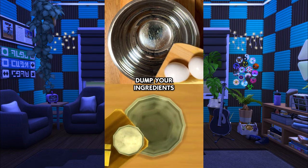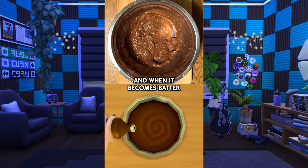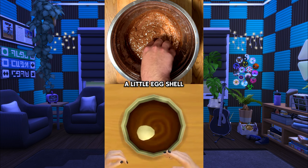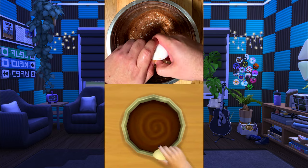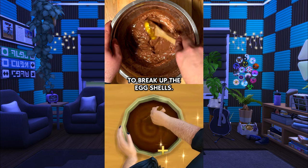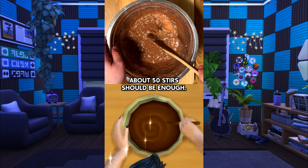Dump your ingredients into the bowl, and when it becomes batter, add some more oil to loosen it up. Add one egg. A little eggshell never hurt anybody. Let's get that out and try again. Add one egg. Give it a good mix to break up the eggshells. About 50 stirs should be enough.